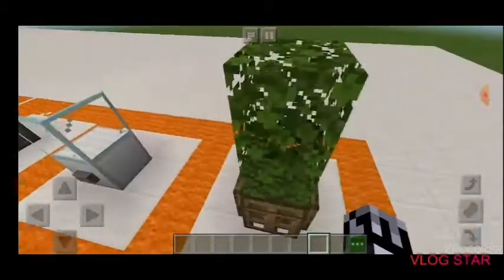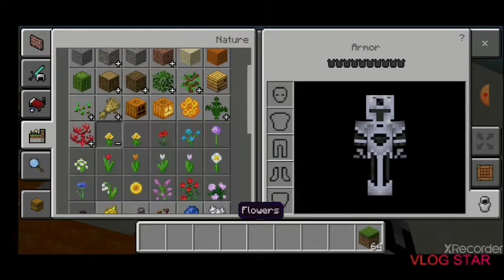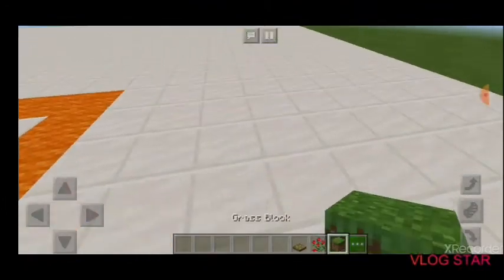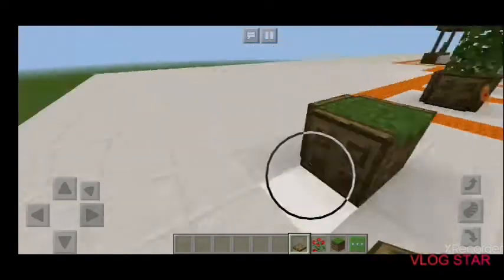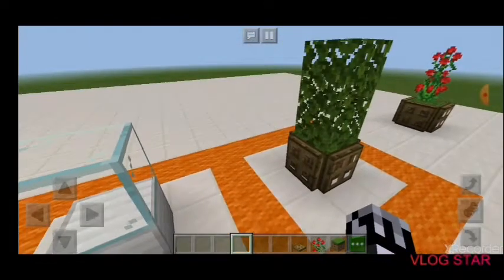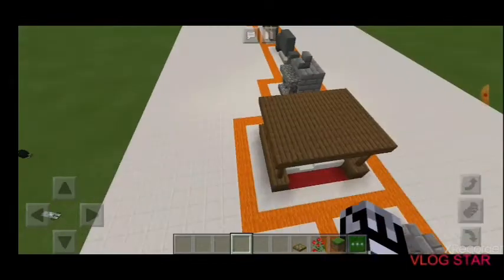The last one, number 16, is this plant stand. You can really put anything you want here — if you want to do a rose bush, maybe that's what it would look like. This one just has leaves. So that's all 16 things you may not have known you could build in Minecraft.